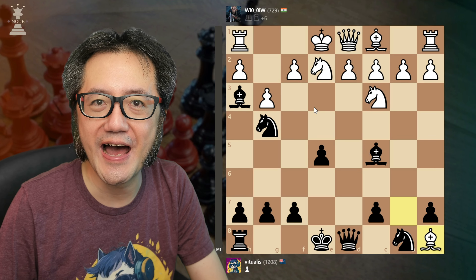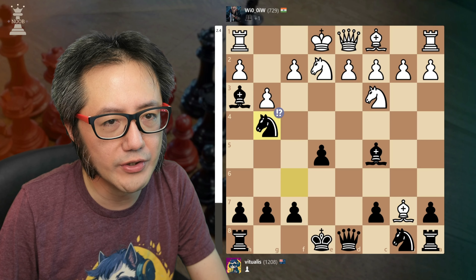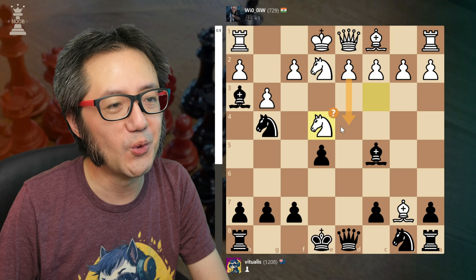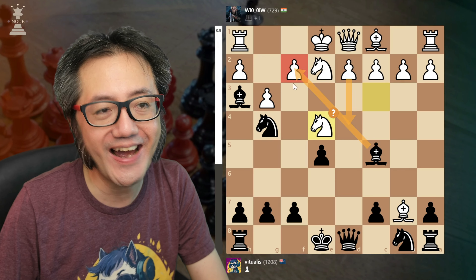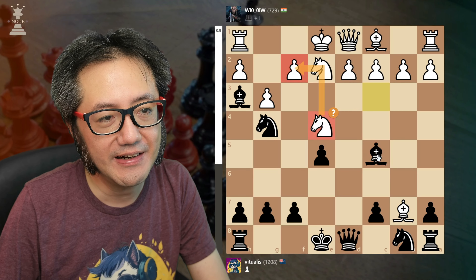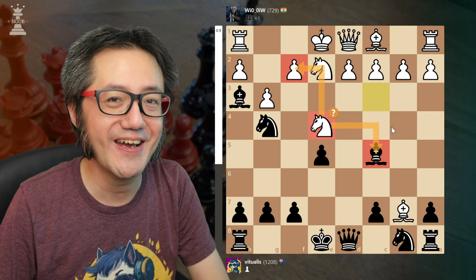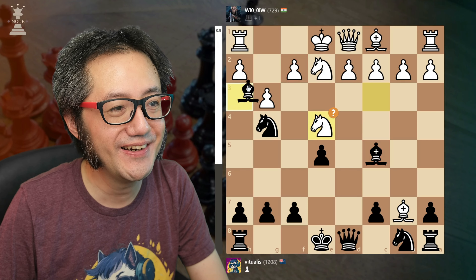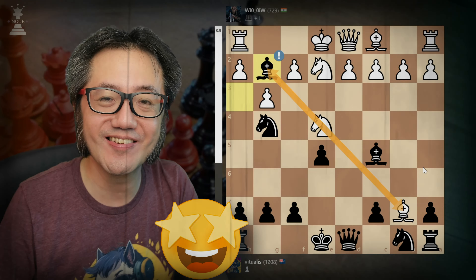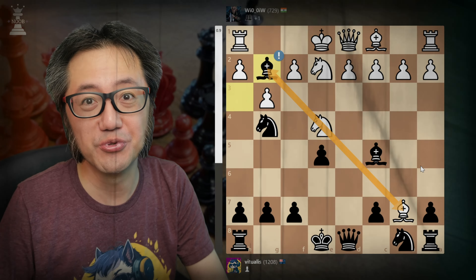White saw through that and decided to defend the F pawn with knight to E4. But you can see that's actually a bit of a mistake — the best move was pawn to D4, which blocks the bishop's access to the F pawn and also wins tempo by attacking my bishop. The knight move does defend and attacks my bishop too. And here I saw a really cool move — the one in the thumbnail: bishop to G2. The bishops are now looking at each other, and I sort of imagine this is like an old spaghetti western, two cowboys facing off — a showdown, a duel at high noon.